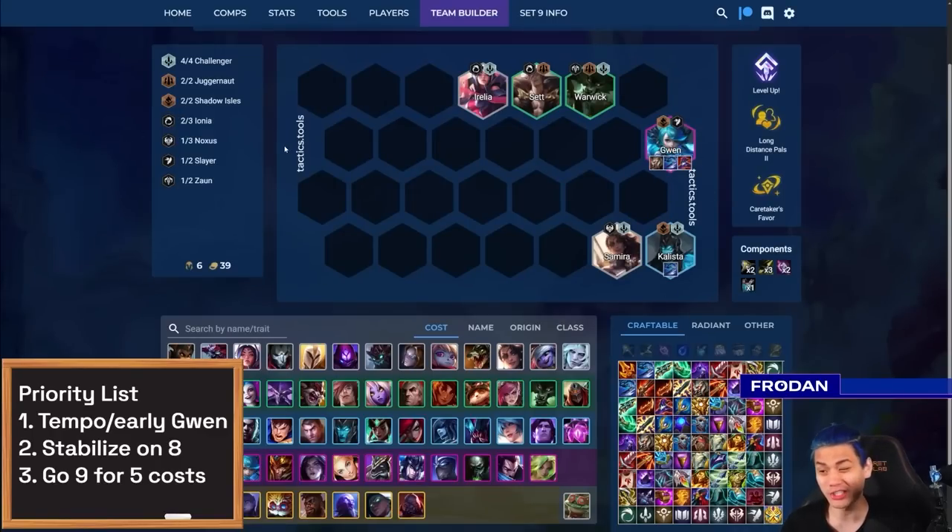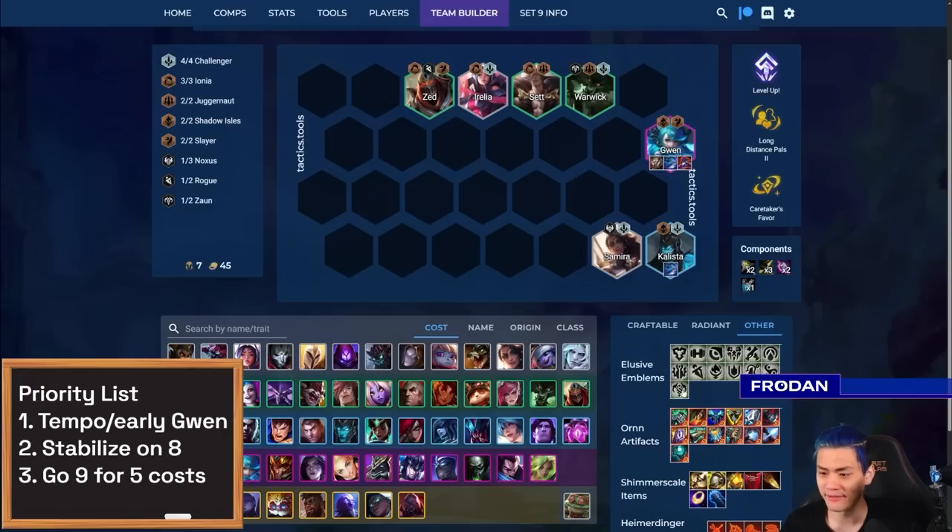The nice thing about Gwen is her traits don't matter very much — she can still perform well even without Shadow Isles or Slayer activated. But try to get those Slayers going. If you find an early Zed, you can connect the Slayer that way. If you have the Shadow Isle Emblem, you could put it on anybody and find a way to get Viego in, giving you Shadow Isles plus Rogue. This isn't the most powerful board you can ever build, but it's something to think about as you're putting your board together.